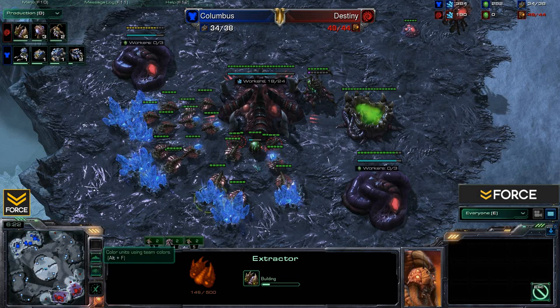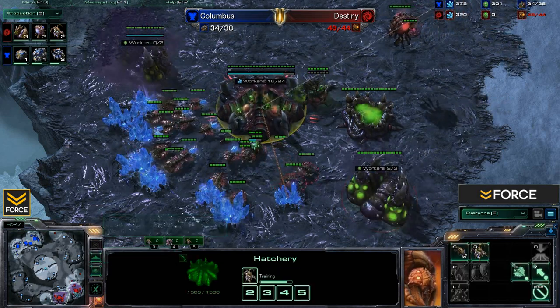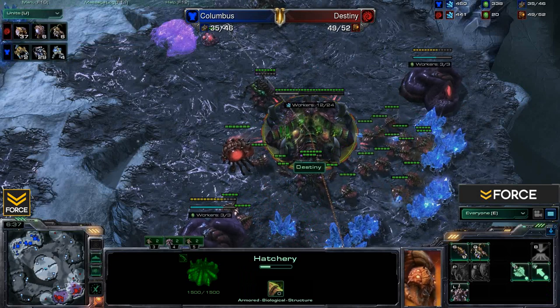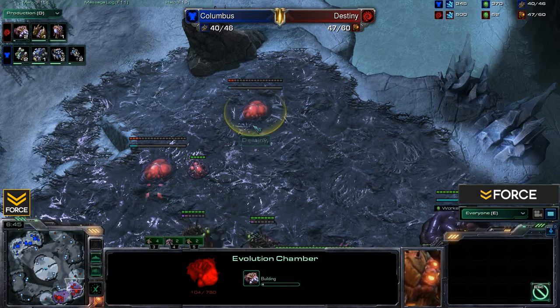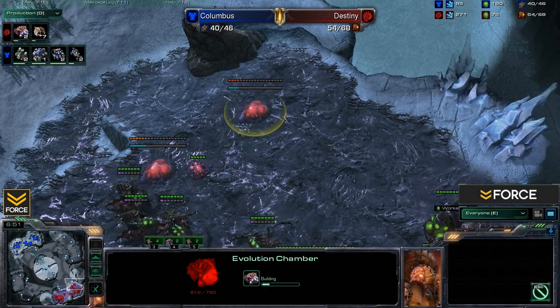Now it's time for the extractors. Destiny is getting extractors at both the main and the natural, continuing to produce Queens. This is going to be his third set, placing him with six Queens in play once they both pop. Six Queens now in play — that's going to be the bulk of his defense. A couple of extractors also formulating a wall-off up here, making sure he's going to be okay against any possible Hellion run-bys.